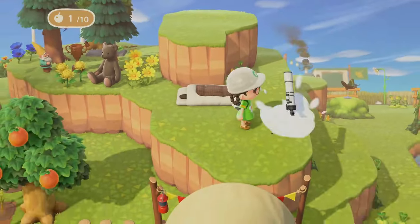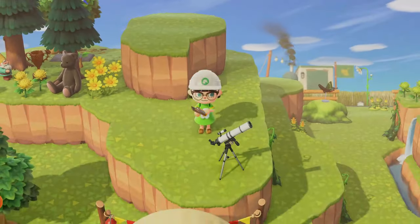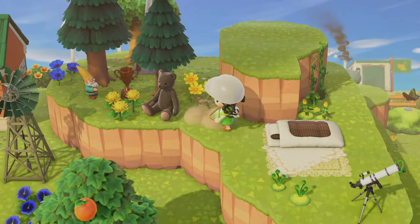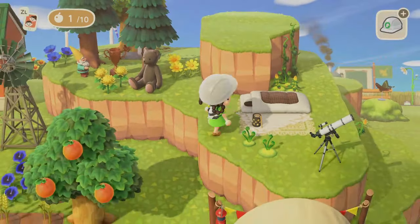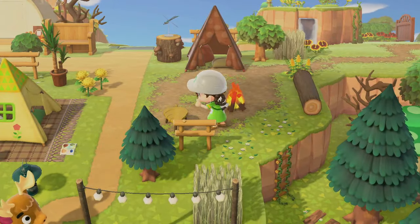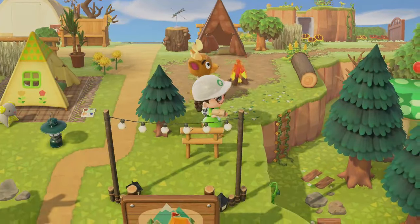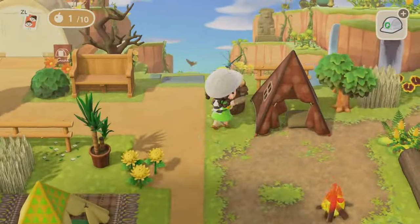We've got this little futon or sleeping bag and we're going to put that on top of this cliff, along with a little telescope — like they went up there to stargaze and brought their sleeping bag with them. We've got a cute little blanket on the ground and the little lantern looks so cute. I just added some more flowers around and I think we're getting pretty close to being done. Eric is walking around — hi Eric! He's checking it out, going to sit by the fire. I've got to put a wheat field there, of course.